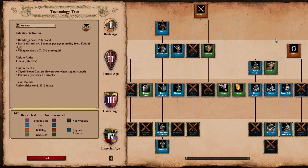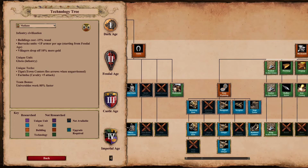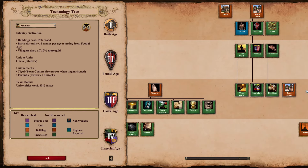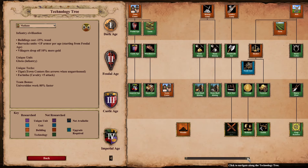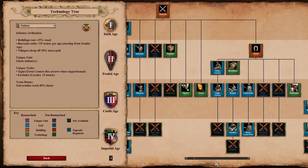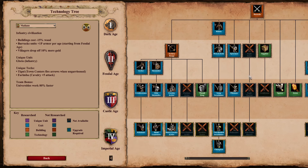Malians — also pretty well known. They're the only civ to have a completely open Castle Age tech tree, minus the regional units. Every single unit and tech is available to Malians, except for Gambesons — but they get a better version of Gambesons for free, so I'm not going to count that against them.